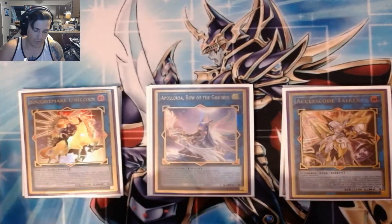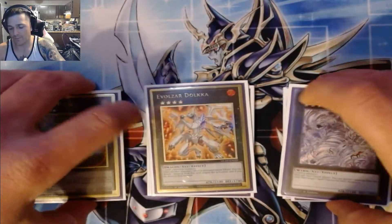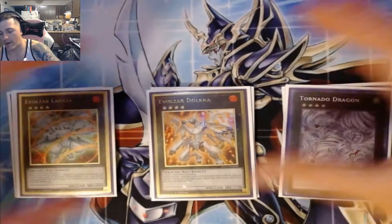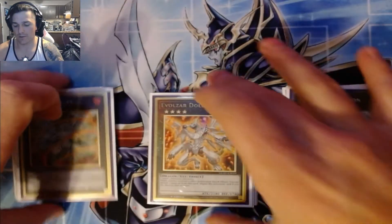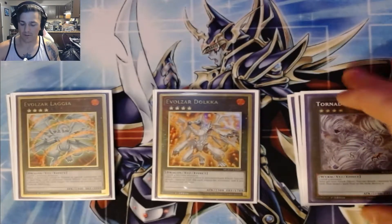To start off with the XYZ — we are playing one Lagia, one Dolka, one Tornado. Tornado didn't come up at all. Lagia was the MVP — if I had to pick an XYZ. Dolka came up once and was great: two negates into Virtual World — fantastic. Two negates into Despia — that was great too.